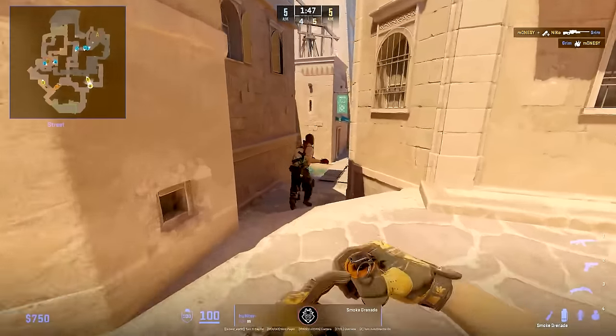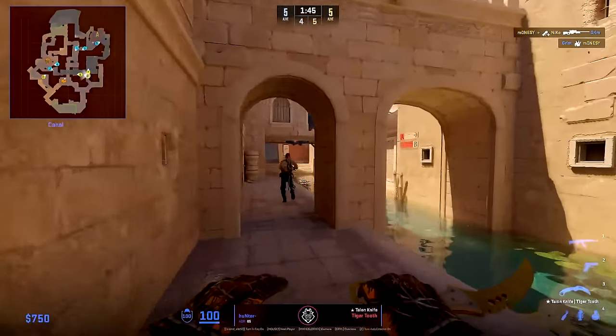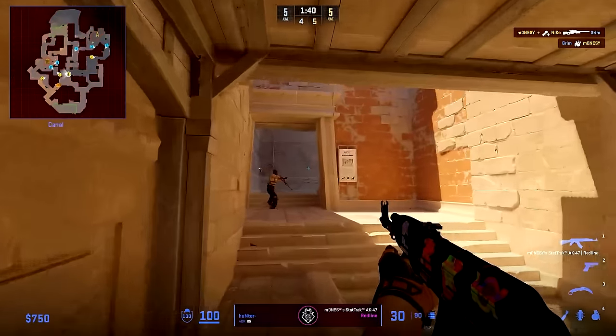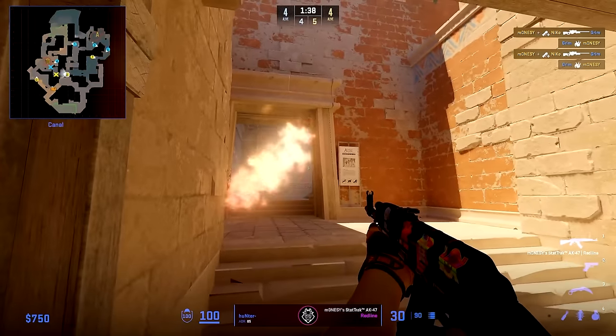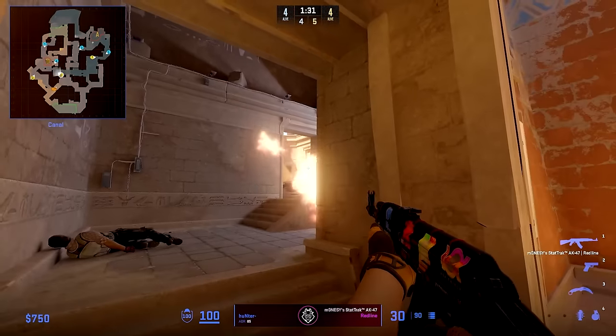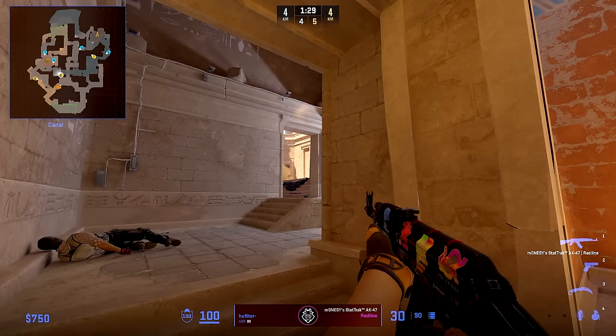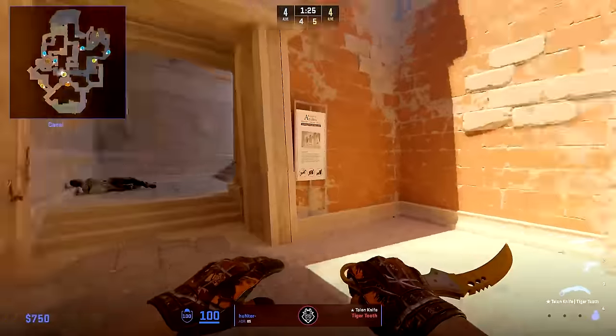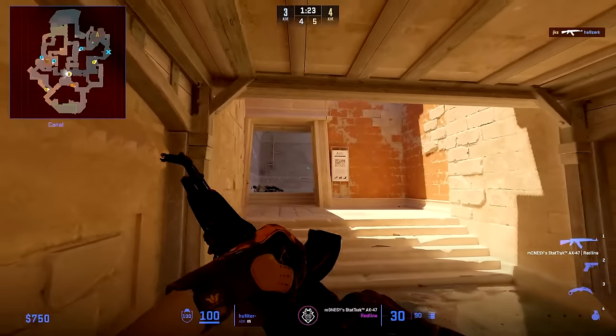Hunter uses this smoke early, then walks through it and holds Con with Monisi. His goal is just to join Monisi towards water so he can trade his teammate. But when Monisi gets Molotoved off, he can't trade anymore. He uses this Molotov inside of Con and then takes it — this is done since so far in this default G2 can go to both sides, so for him it's all about selling the play, which is why he takes so much control inside of Con.